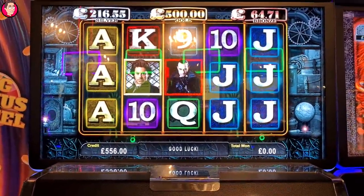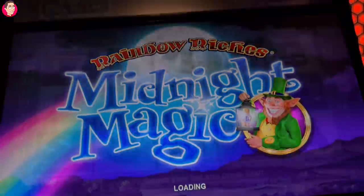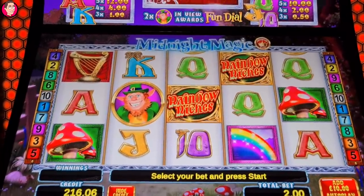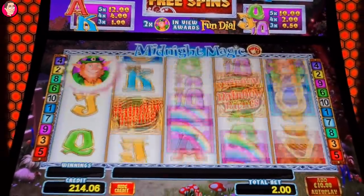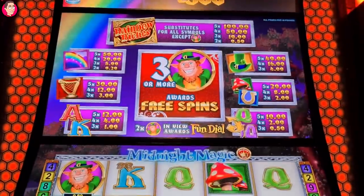I'm going to play something else. I've changed terminals. I've put £216 in — that is the profit. I'm going to play Midnight Magic first. First time I played this I did really bad, second time I did amazingly well. Let's give it a go. We need 2 of them for a spin and 3 for a bonus.